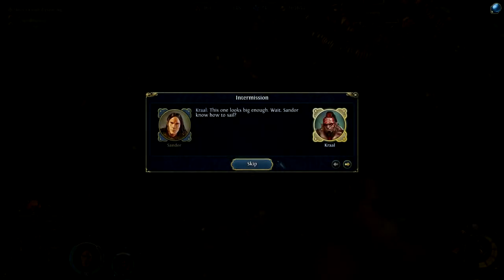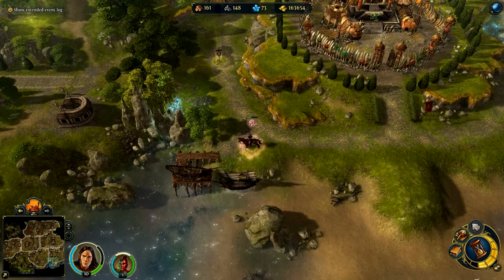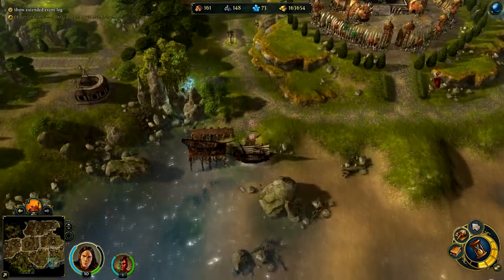This one looks big enough. Sandor, do you know how to sail? Are you kidding? I can barely swim. Kral is an Island Orc — we'll be okay. Sailing is like riding a horse. Because once you know how, you never forget? No — because you fall off a lot. To the sea we go.